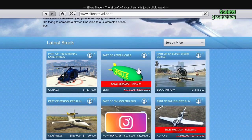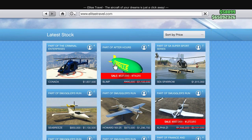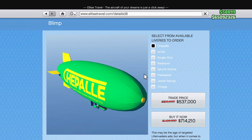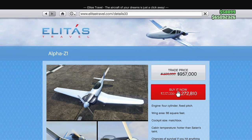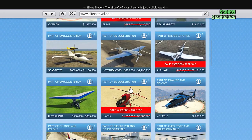We've got some discounts for air vehicles. You can get the Blimp for about 30 to 40% off, with the trade price at 537k. We've also got the Alpha Z1 on discount — you can get it for a trade price of 957,000 or a buy now price of just under 1.3 million. As far as I remember, it's a really fast plane.